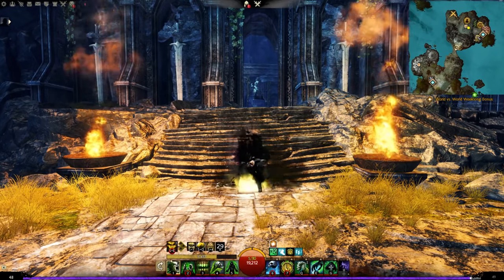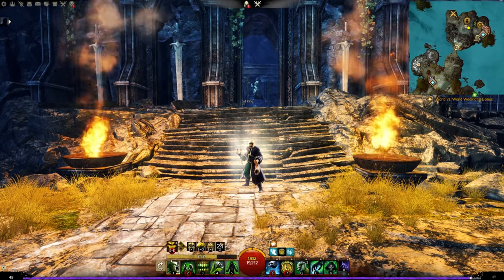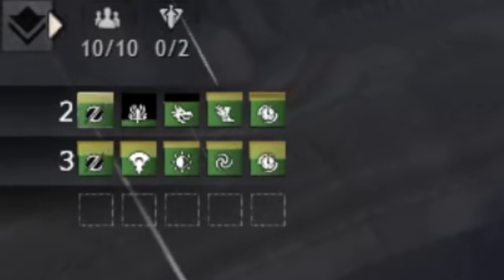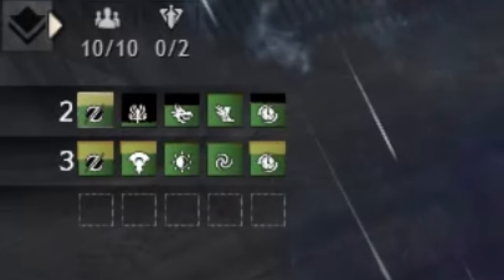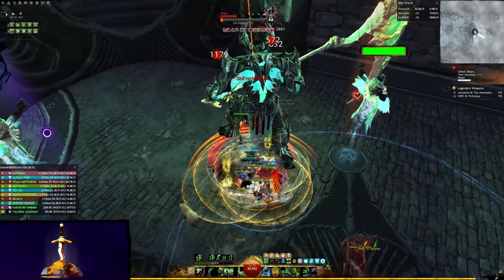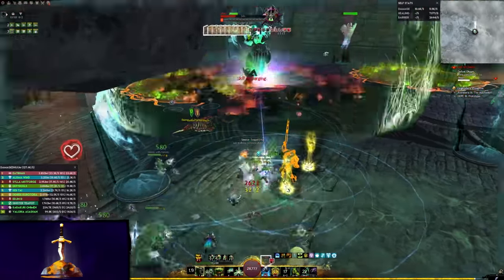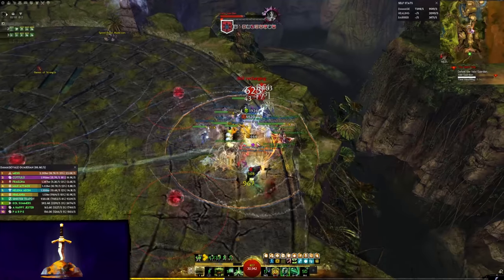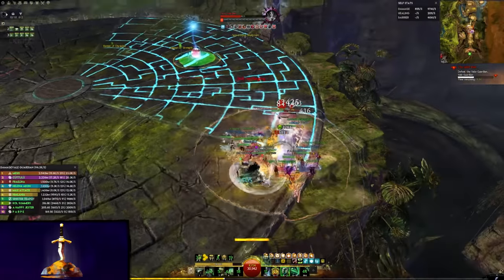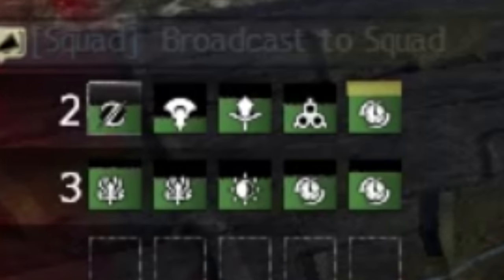Harbinger Shroud grants barrier when activated, and then after three seconds, explodes, dealing all its damage and torment in one burst, and corrupting two boons. On top of that, it applies a very strong barrier to all allies within your shades, massively increasing barrier output, and leading to some absolutely disgusting combos with Sand Cascade that will cause even the squishiest player to survive even the deadliest onslaughts. Especially fantastic for dealing with attacks that deal a percentage of the player's health, as these usually don't consider barrier, meaning your team can survive ordeals that are not meant to be survived.